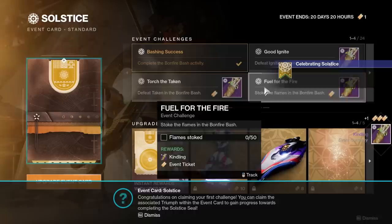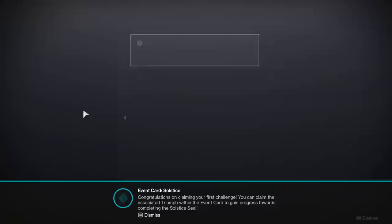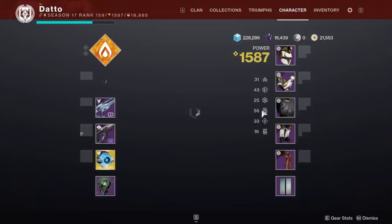Challenges are per class, not account wide, although the seal and title are account wide. This means anyone who wants the seal only needs to do 1 set of challenges, whereas if you want to play all classes and want all of the armor glows, you need to do all the challenges on all classes. If you want to gild the title, you will need all of the glowing armor on all of the characters.